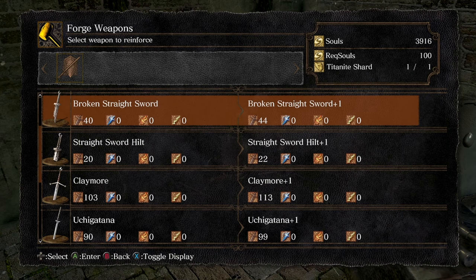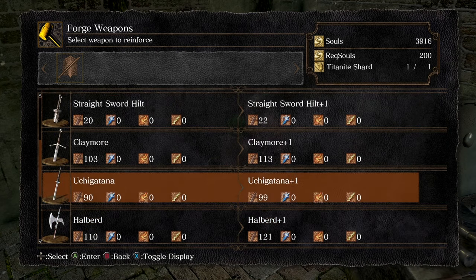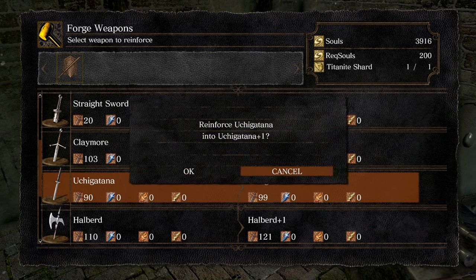These all use titanite shards, of which I do have one. But special weapons use twinkling titanite, which is much harder to find. You'll find this by killing crystal lizards — if you've seen any of these little twinkly blue boys, do try and chase them down and kill them. If you miss them, you can quit and reload the game and the crystal lizard will reload until you're able to kill it. Do make sure you kill those for twinkling titanite, because twinkling titanite is less easy to get than titanite shards.